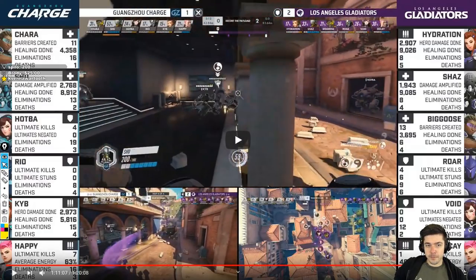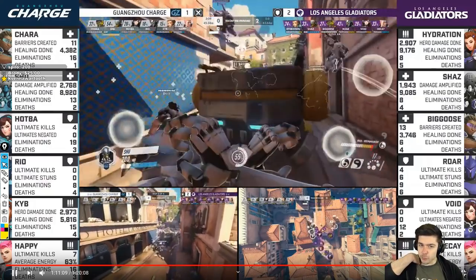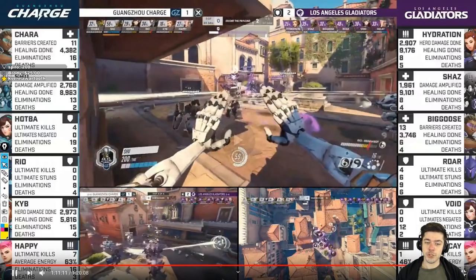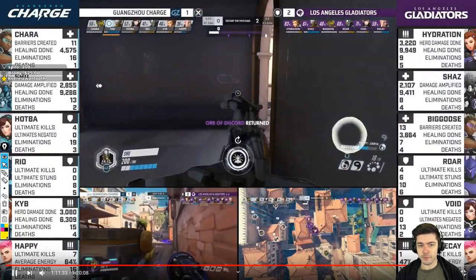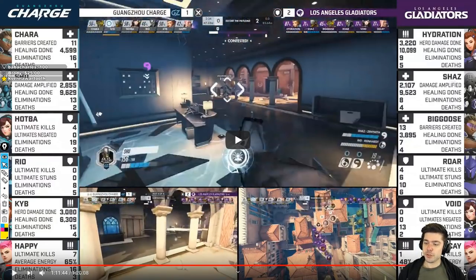Charge won't get much done here. They try to engage but Ryo gets focused and killed, so Shu has to fall back. Ryo dies, they fall back and reset. Charge rotates to high ground then drops down.